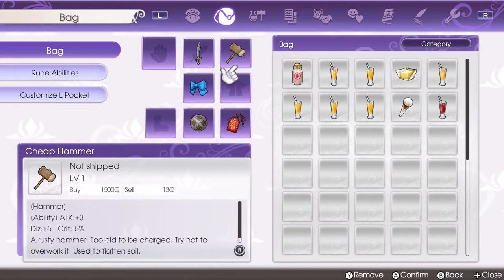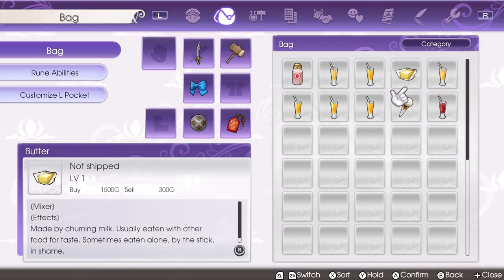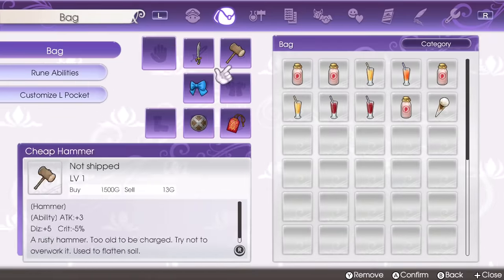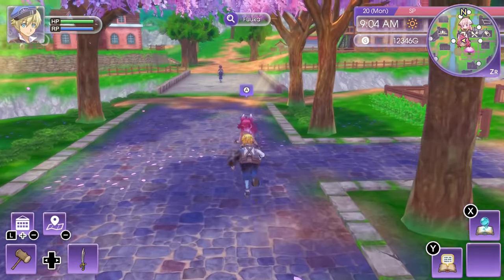Hina gave me a lot of drinks: one strawberry milk, apple juice, grape juice, as well as some ice cream and butter. Julian also gave some ice cream, plus quite a few drinks — strawberry milk, grape, apple, and fruit juice. As for Fuka, she gave me lots of different types of sashimi.